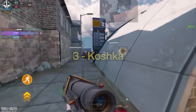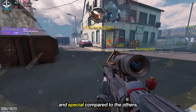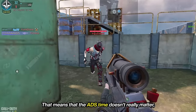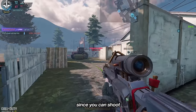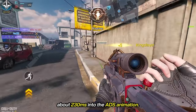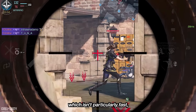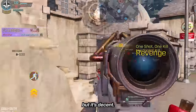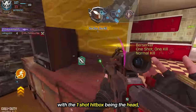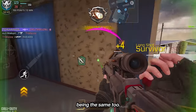The Koshka, despite not having the best ADS time in this list, has one thing that makes it super strong and special compared to the others: it can blank scope super early. That means the ADS time doesn't really matter since you can shoot accurately when you're about 230 milliseconds into the ADS animation. The fire rate is alright, with about 1.2 seconds of fire interval, and the hitbox is DLQ-like with the one-shot hitbox being the head, chest, arms, and stomach, and the one-shot hitbox through walls being the same too.